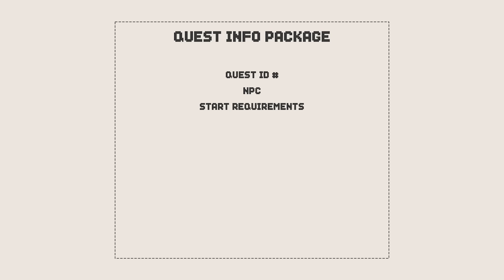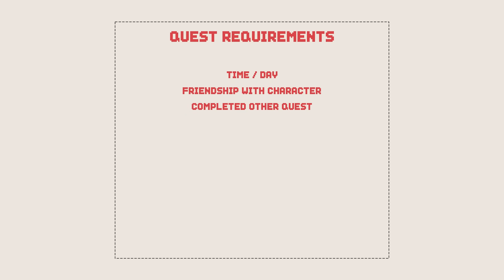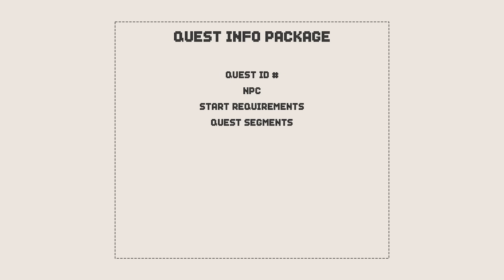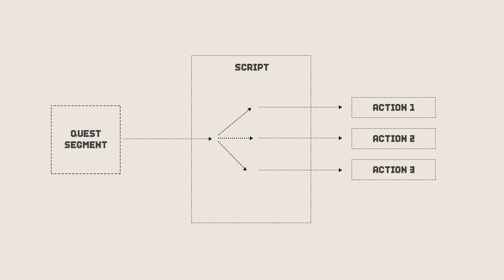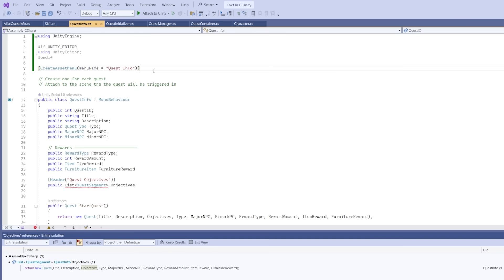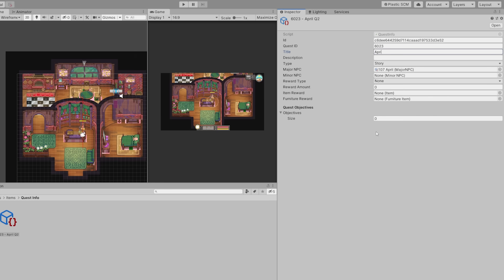The list of requirements to start the quest — each requirement could be a certain time or day, having a certain friendship level with a character, or having completed a different quest. If all the requirements are met, the quest will be able to start. We will also need a list of quest segments in the quest. Once we have the segments, we'll need a script that goes through all the quest segments one by one to determine what the player needs to do next. And finally, we'll need a list of rewards for each quest. Now that the information packet for the quest is ready, it's easy for the script to find this quest and access all its information.